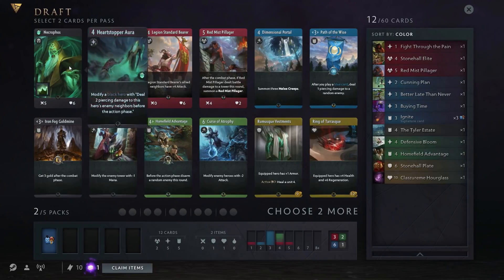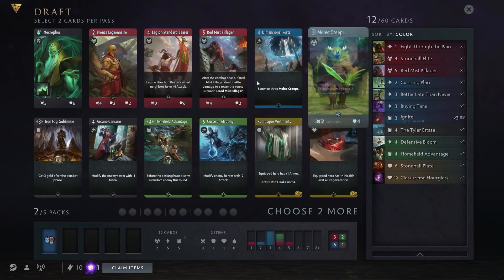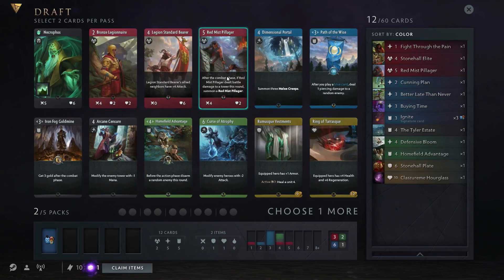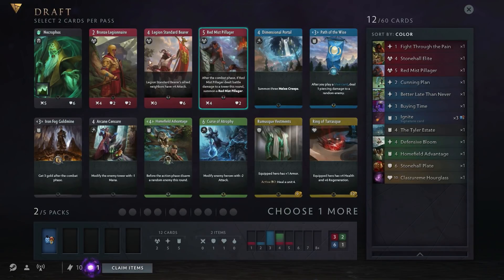The second pack gives us a Necrophos — that would put us into black, which we don't really want. You can see the color in the card, so that's easy to identify. Another Red Mist Pillager — this is going to move us heavily into red. This card is amazing: if it hits the opponent, he duplicates himself. So if you get a couple of these guys going, the lane crumbles almost instantly. However, he's pretty frail — only two health — and yeah, he just destroys people.